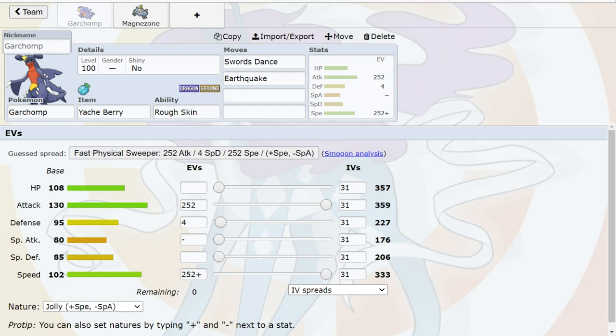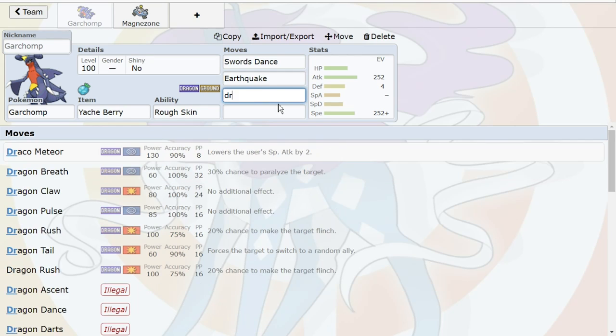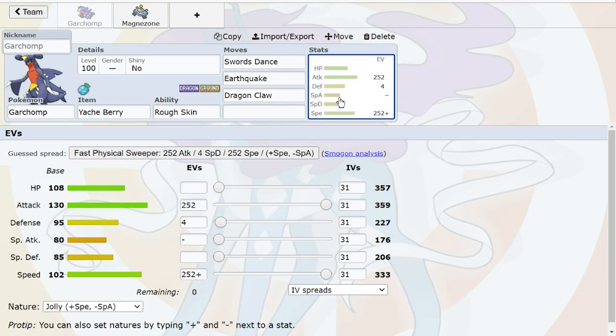If Togekiss is really getting popular, you'd have good cause to use Stone Edge. It's not really useful for much else — maybe a weakened Gyarados at +1 — but the real reason to use Stone Edge is for Togekiss, since it's immune to your dual STAB. What about Poison Jab? The issue is it doesn't kill Defensive Clef anyway, so there's not much point. Ground plus Rock is so strong in coverage already. Stone Edge hits all the other Fairies besides Togekiss super hard regardless. Honestly I could keep it as Dragon Claw or Outrage for flexibility.